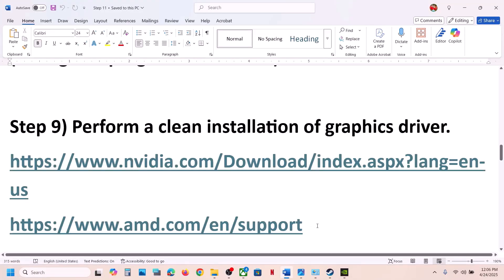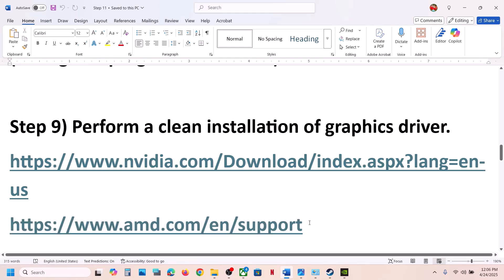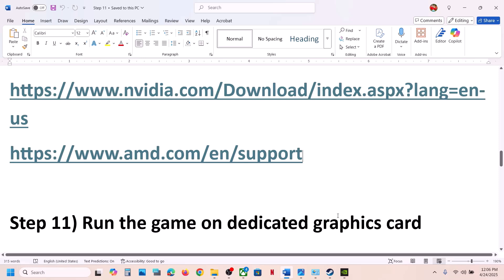For AMD card users, first uninstall the current graphics driver and restart your computer. Then go to the AMD website, select your graphics card, install the latest driver, restart your computer again, and launch the game.